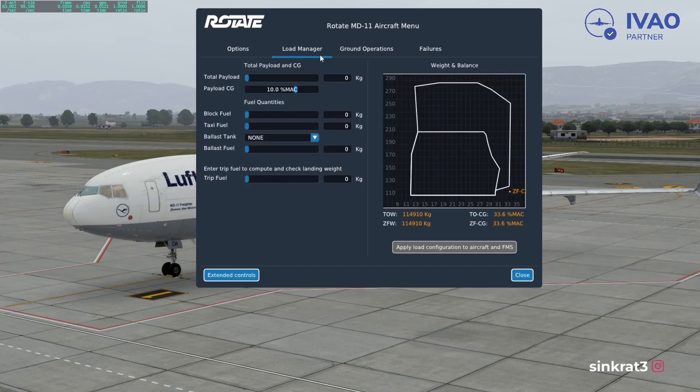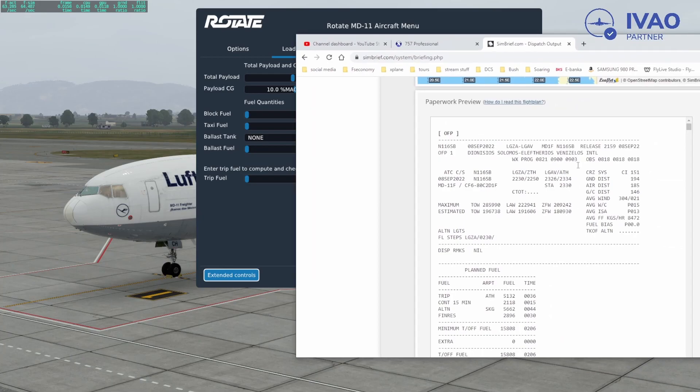First things first — we'll go into the aircraft menu and get the load manager up. Our total payload: we need to put in 60 tons. And our block fuel — let me show you where I'm browsing that — is 16,700.